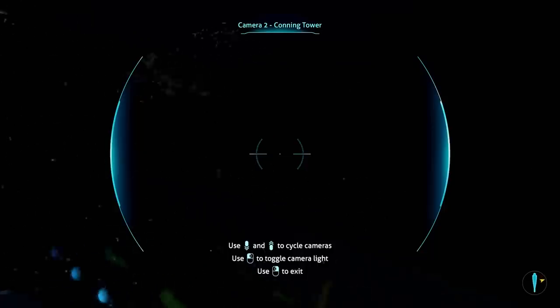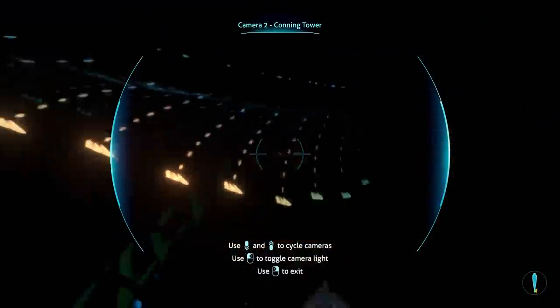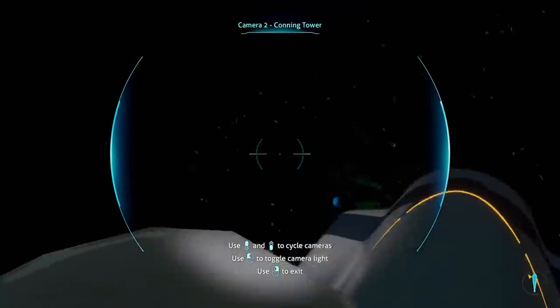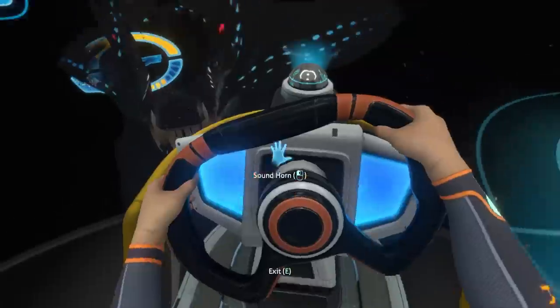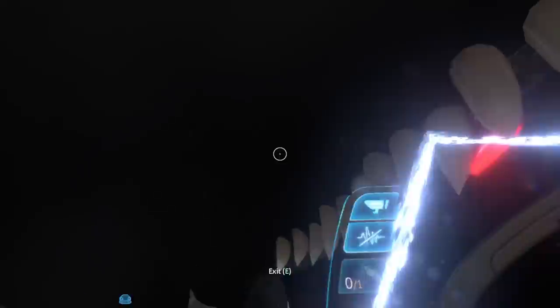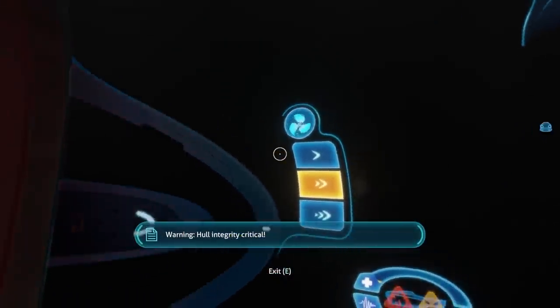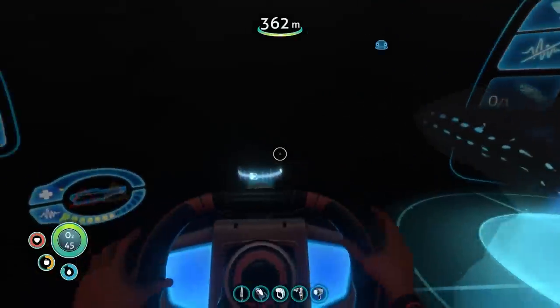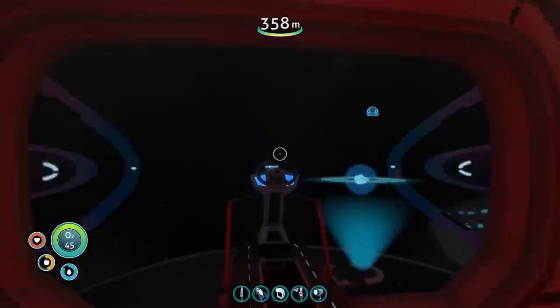Your Cyclops now also warns you that the Apex Predator is showing extreme aggression, which means it's going in for a bite. I don't know from where. Oh, I know from where. Yeah, you don't want to see this ever. The new Gargantuan Leviathan behavior is definitely going to screw you over. As far as I know, you only survive two attacks from him. So yeah, we're kind of dead now.